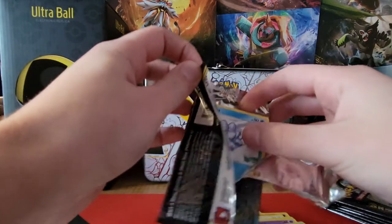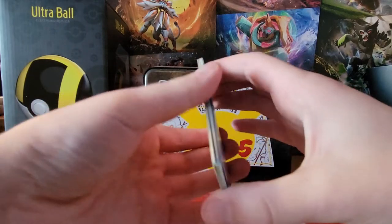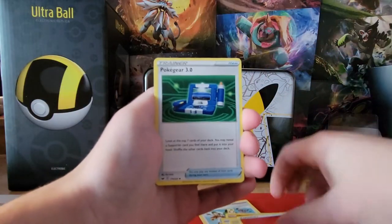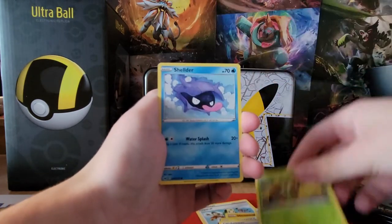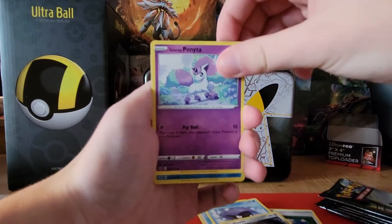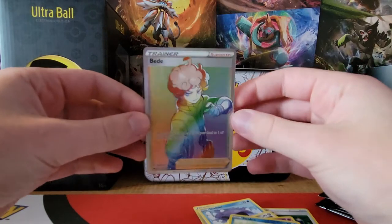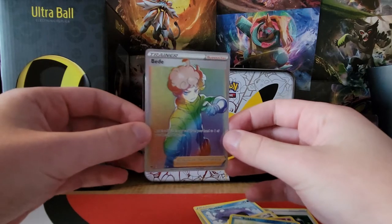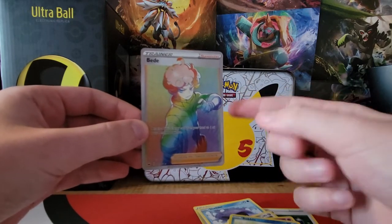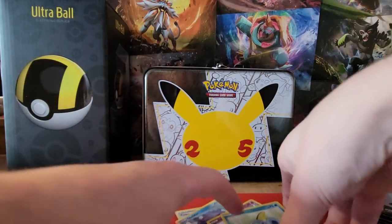That ultra ball I ordered - I got no notice that it was going to show up or when, it just randomly showed up with all my other mail at once, so that's cool. Fire energy, Poke Gear, Ferrothorn, Crushing Hammer, Snom, Brooklet Hill, Ponyta, a reverse Sobble - and finally a good pull: rainbow full art Bede! I do hate this guy though - if you've played the games you know what I mean, he's kind of a jerk. But that is a very nice pull.